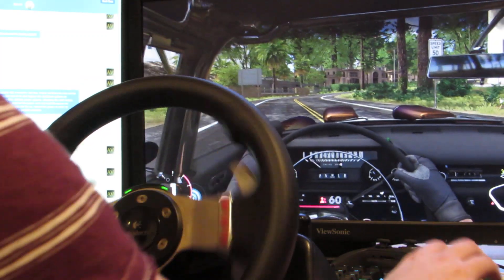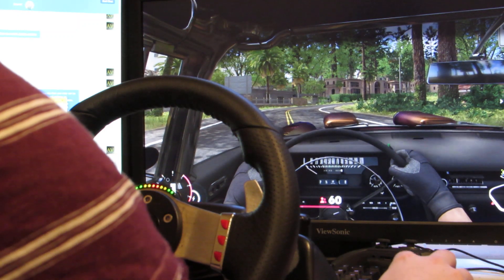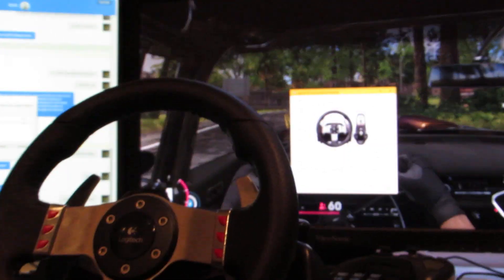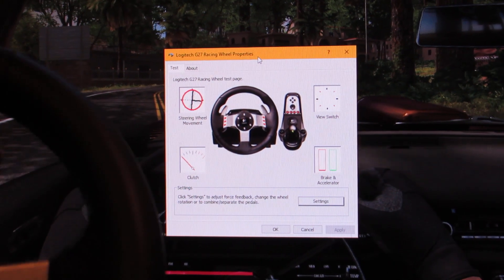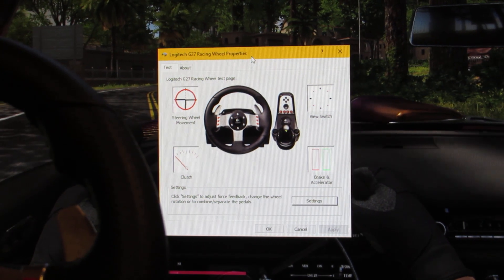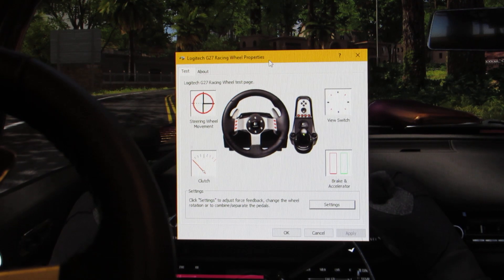Let me just grab the... here's the wheel properties. Let me zoom in a little bit and see that the wheel is actually reporting rotation correctly, at least on the drivers and all the other games that I've tried.